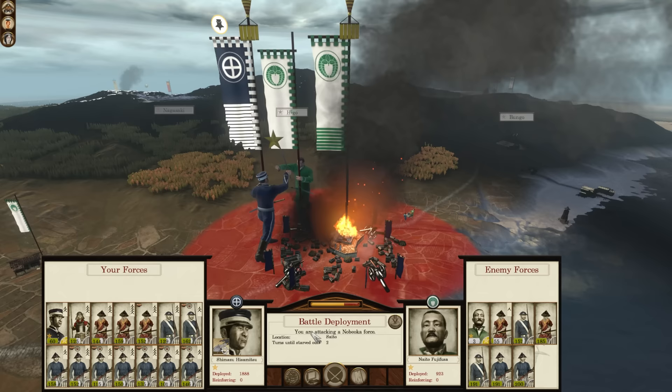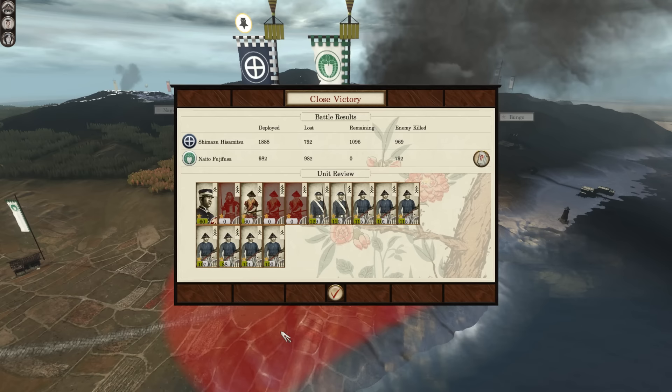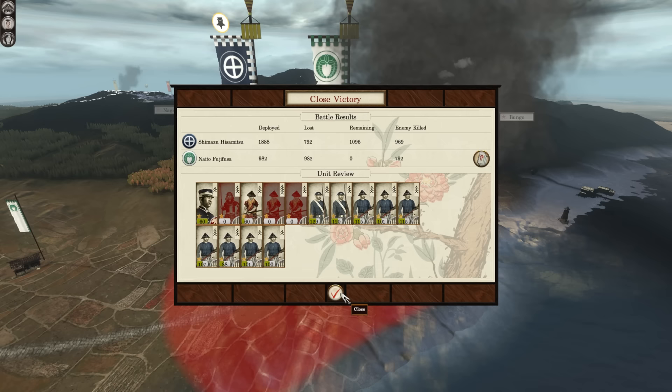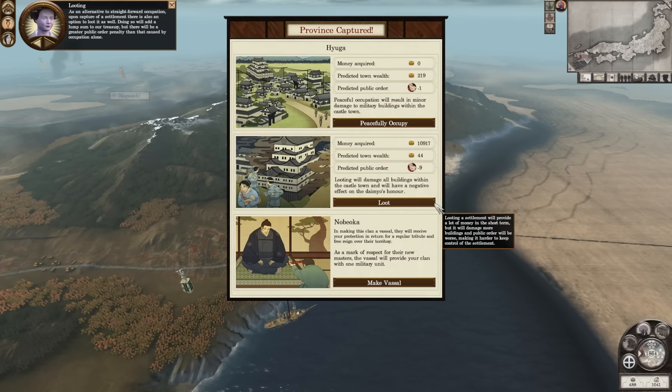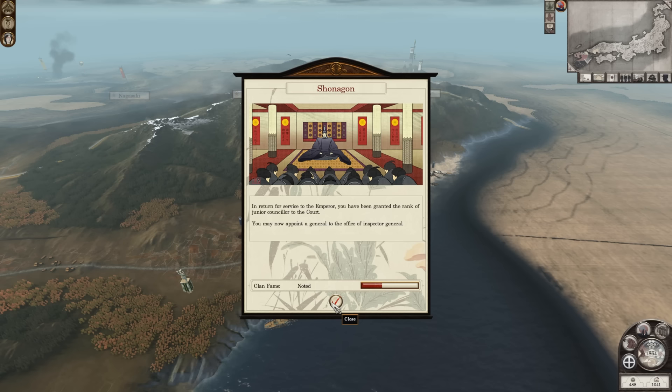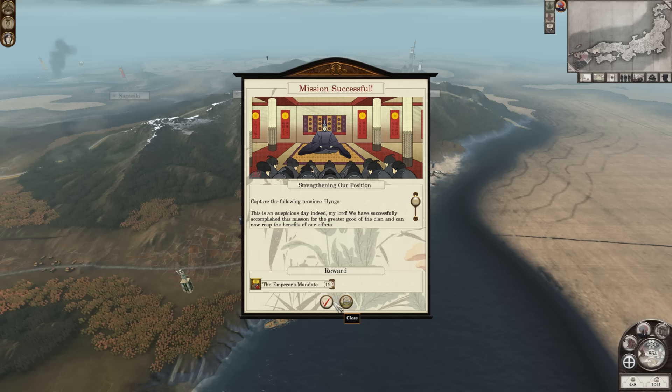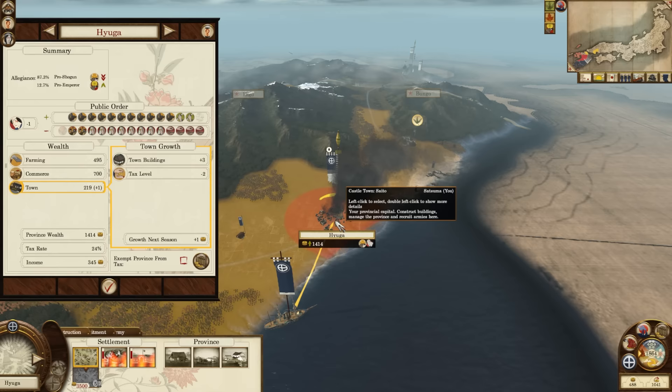I think we can probably take the order resolve on now. We're still losing huge numbers. Oh, I lose all my spears. But we level up our Daimyo — that's an alternative to straightforward occupation, we can loot, though that does have an effect on our honour as well. Or we can commit and vassal. No — peacefully occupy. Shanagon — returned for your service to the Emperor, you've been granted the rank of Junior Counselor to the Court. Noted clan fame.